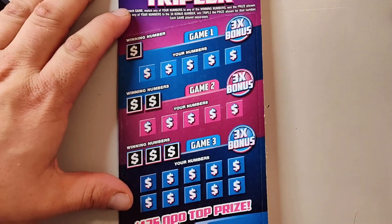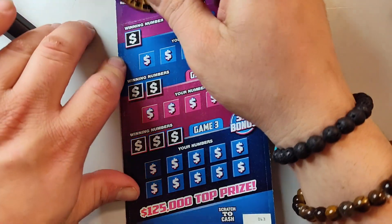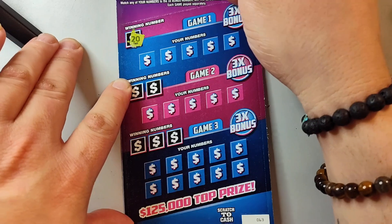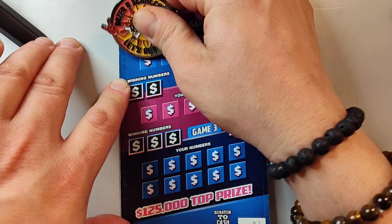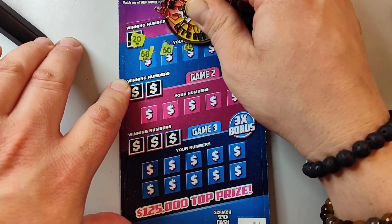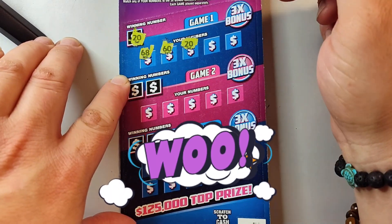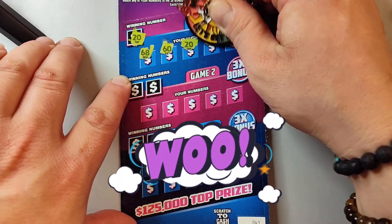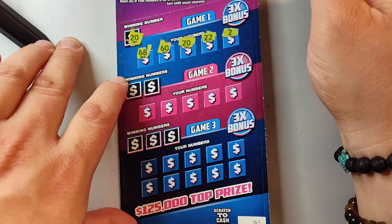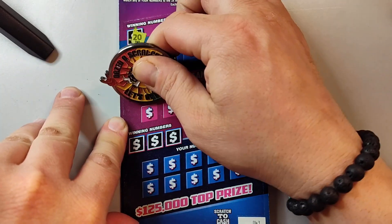Ticket 63. Come on. Looking for a 20 up top. 68, a 60, there we go — we got a 20! This is consistent. This is a consistent ticket right here man. Pretty good ticket for a five dollar ticket. And a 2.